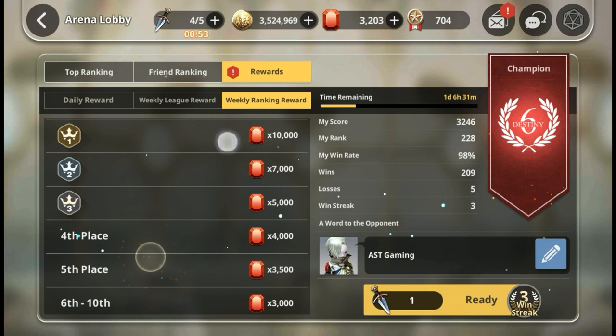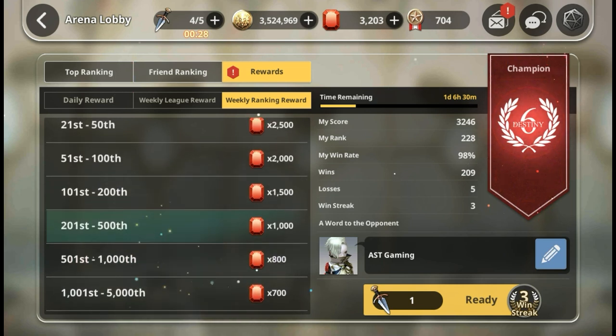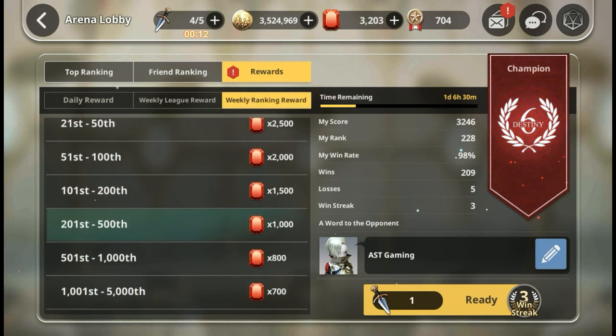For weekly ranking reward, at the start you should try to always aim for at least top 5,000 ranks to get 700 extra rubies. As you can see I'm not yet in the top 200 without refills. At champion rank I believe your rank would be about the 500 to 1,000th bracket currently - though it may fluctuate as more players join. Once you reach champion you get 2,000 points, and if you don't play that much you should still get another 800 rubies from the 500 to 1,000th rank bracket.